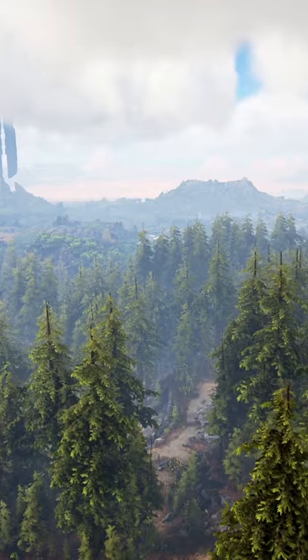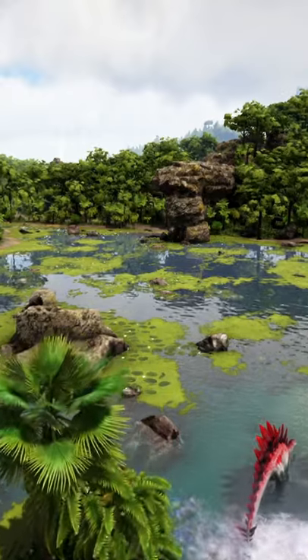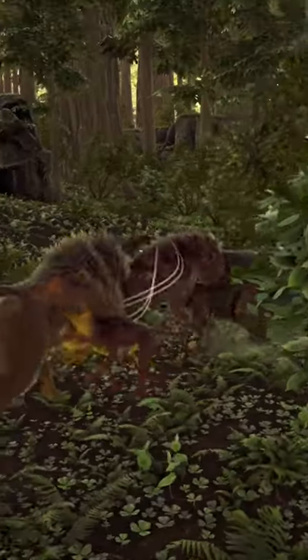The map is absolutely massive at 150 square kilometers. There's a savannah area — something I haven't seen before. The swamps are more spread out and I quite like it. There's also a redwoods forest with the new baboons.